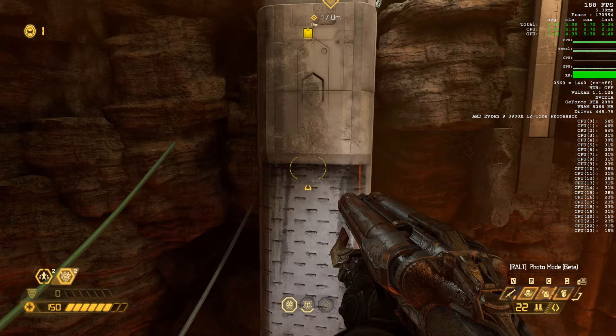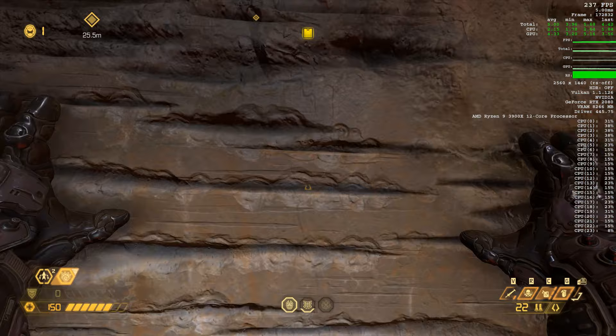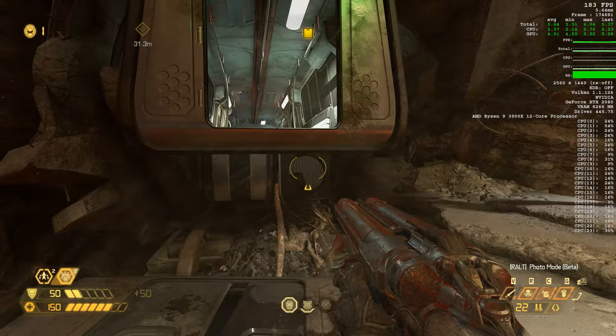Doom is much, much more than just shoot an enemy until the glory kill becomes available. If you're playing on easy or very easy, it might be shoot the enemy once or twice and wait for them to turn orange, glory kill, rinse and repeat. I don't play my games on anything less than normal or hard, so strategies in games like this differ.